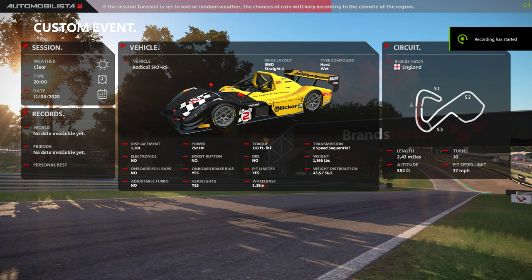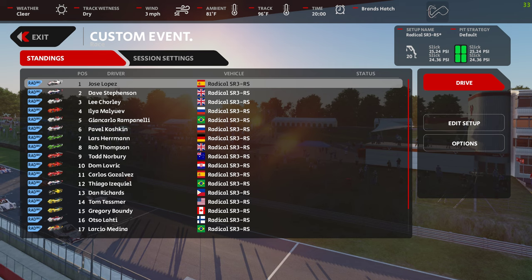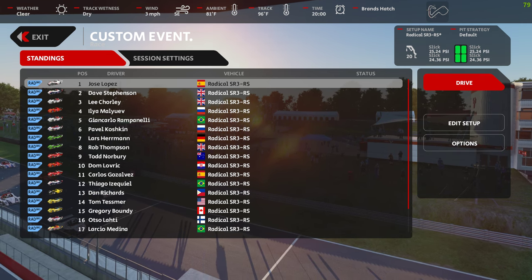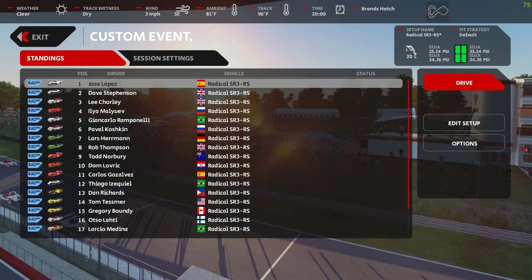Brands Hatch in merry old England, in the SR3 and 5 laps. The track temp is 36, the air temp is 27 Celsius, V20.